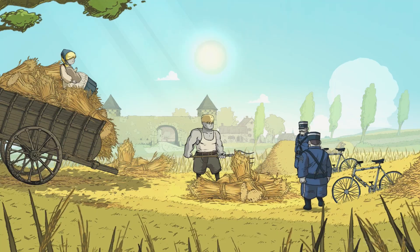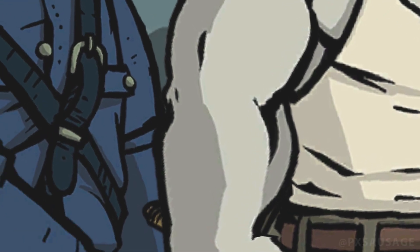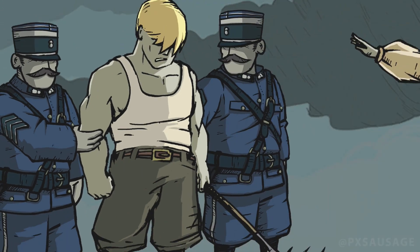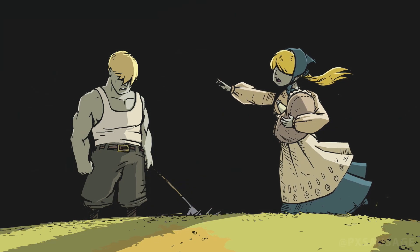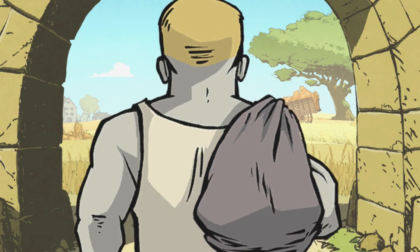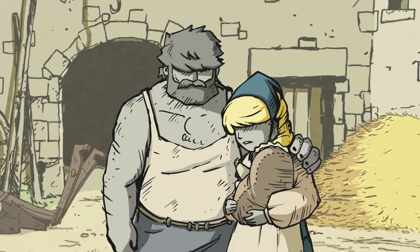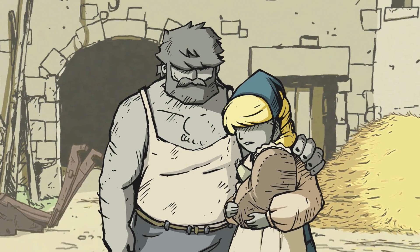Valiant Hearts is a puzzle adventure game that takes place during World War One. It begins in 1914 as the Austro-Hungarian Empire declares war on Serbia following the assassination of Archduke Franz Ferdinand, and ends just as the United States officially enters the war.